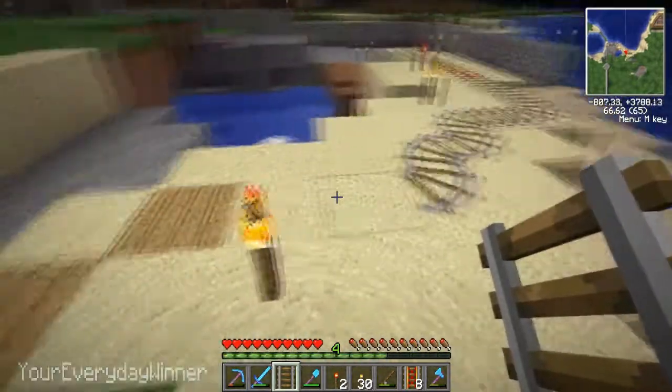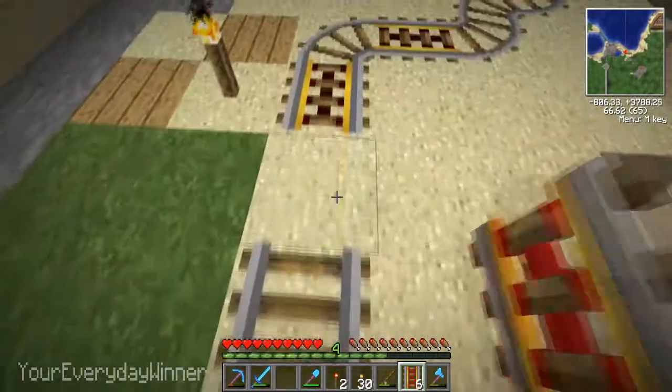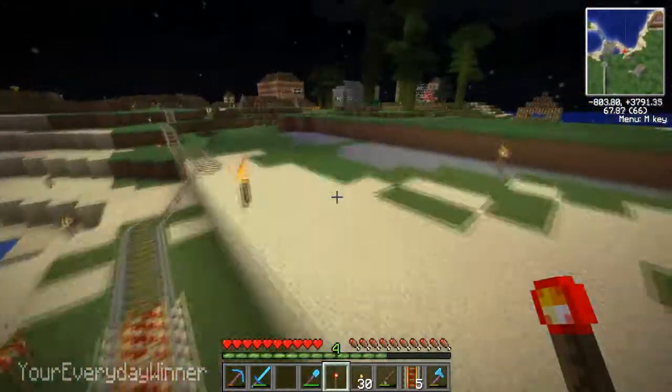Alright, I guess we'll put the power rails here, move this torch, put power rails all around here, and just throw them. Boom! Shazam! Alright, there we go. That should work. A-okay.